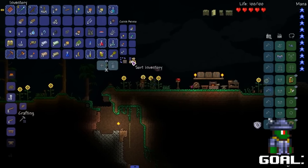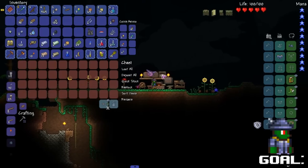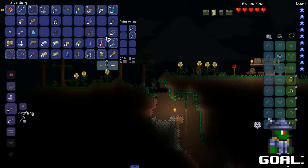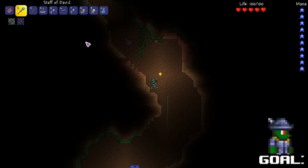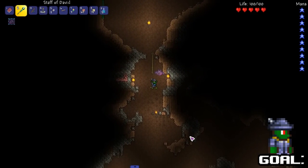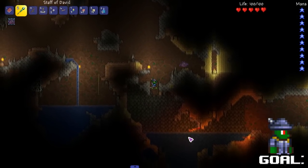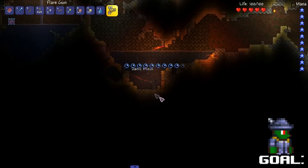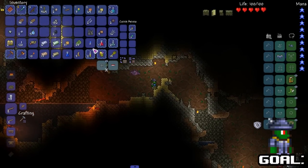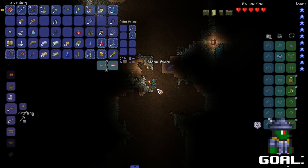I completely forgot that stepping on a detonator is a thing. I need to save this gold. You step on top of detonators — hand-operated detonators. You can step on the top. What's the point of having a detonator you can step on when there's things called pressure plates? Whatever, it's over. It's fine.